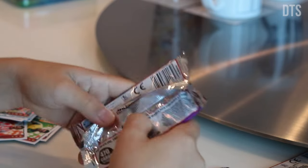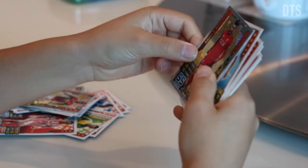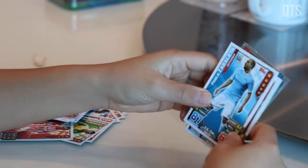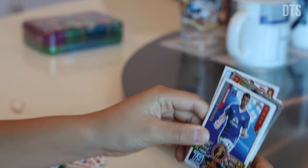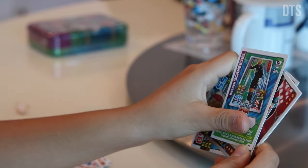To the fourth pack. Oh yes, we got Lallana Man of the Match. That is a very good pack pull. Fletcher captain card, Coleman all-rounder, and we got Casper's Michael code card.